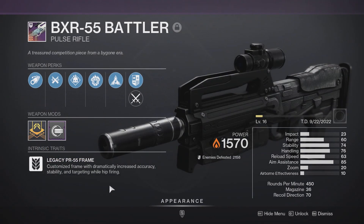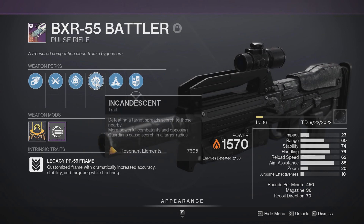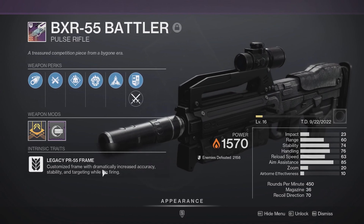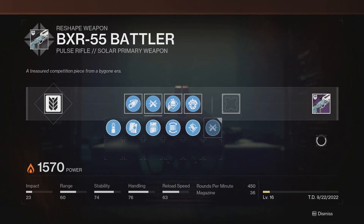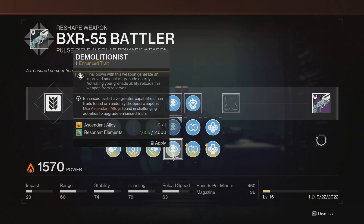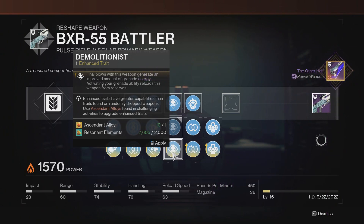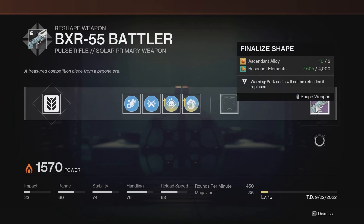Compare that to the BXR, which just got updated this season — I did not make a video on it yet, but that's definitely a mistake. This thing is absolutely insane. It's going to be a pretty similar role, but on the left it's going to have demo, and it's a 450 custom frame — kind of like the BR from Halo — where you can hipfire it very accurately. The main difference between this and the Jurassic Green is we can craft it, which means enhanced perks. Enhanced demo will give you slightly more grenade energy per kill, and enhanced incandescent will make the burn last longer, which means it should apply more scorched stacks. If you kill a more powerful enemy, it will be a larger radius — both of which are actually very noticeable for an enhanced perk.